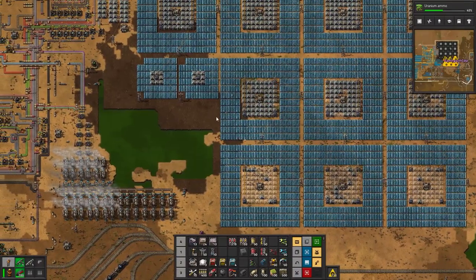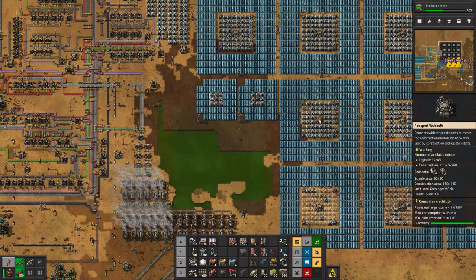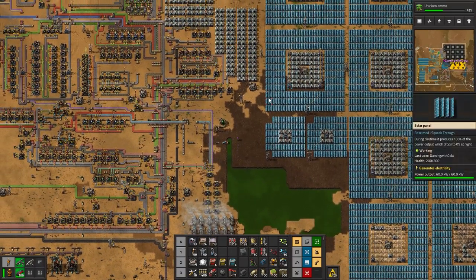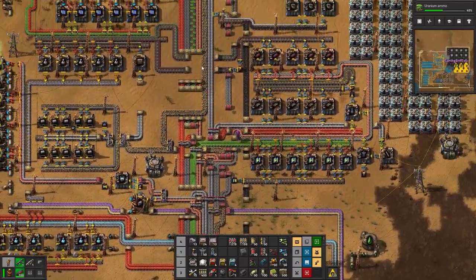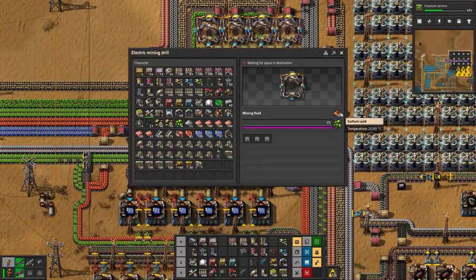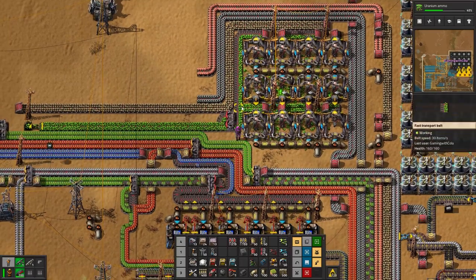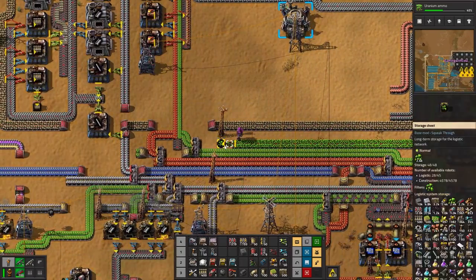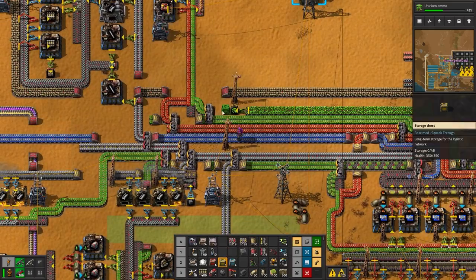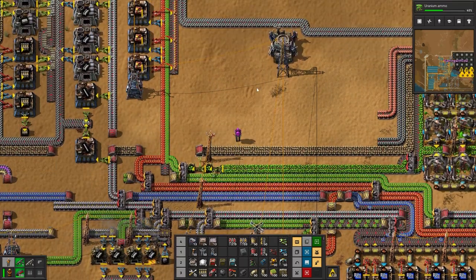They're still fixing those which is totally fine. Are they outside of a bot range? No, they're all good. The good thing is they are all linked, which means they will all look after each other if something breaks. I did this - I didn't know these needed sulfuric acid to mine uranium. Luckily I had it here for the blue circuits. It's pumping out uranium into a storage chest - tons of it!